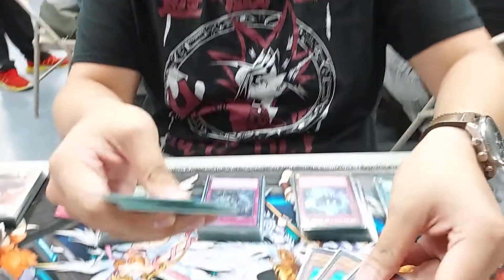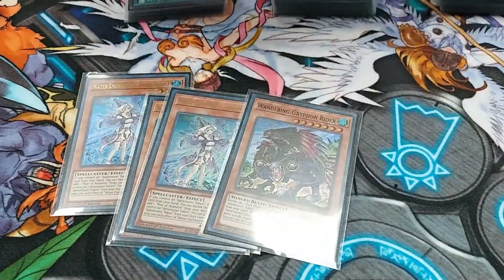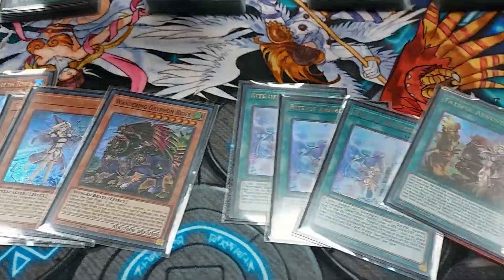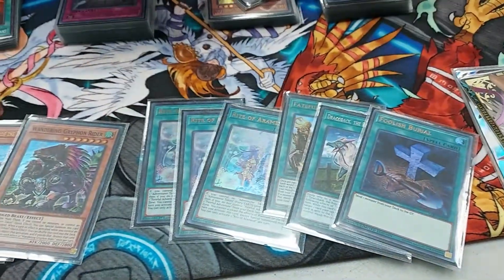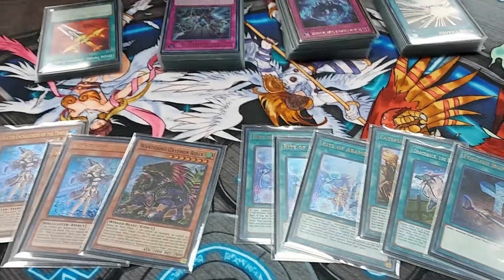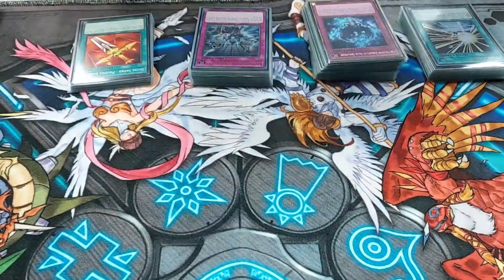First time. Well, let's get started on that deck profile. So BraveHeroPK - we're going to go in order of the engines. Starting with the Brave: there's 3 Waters, the Griffin, 3 Rites, Fateful, Draco, and of course the Foolish. Just the usual 10. They always say Hero needs an Omni-Negate, so we're forcing it with the Brave Engine. Just the usual 10 Brave cards.